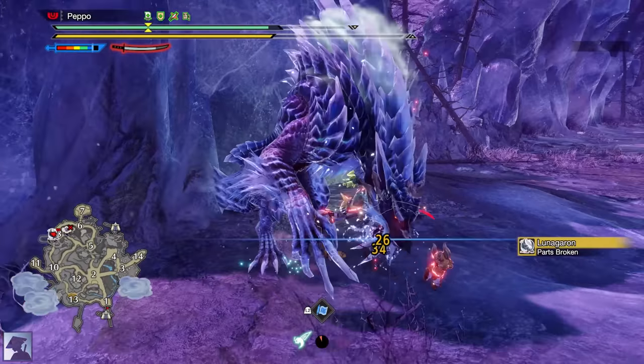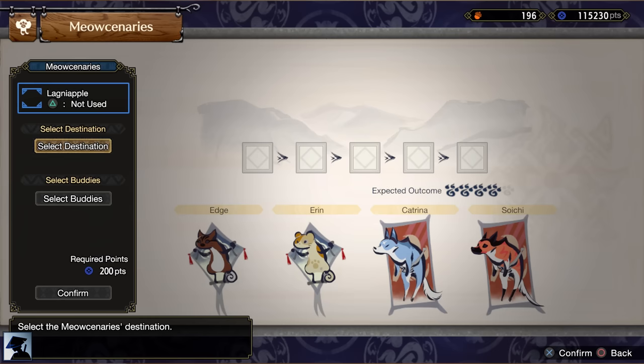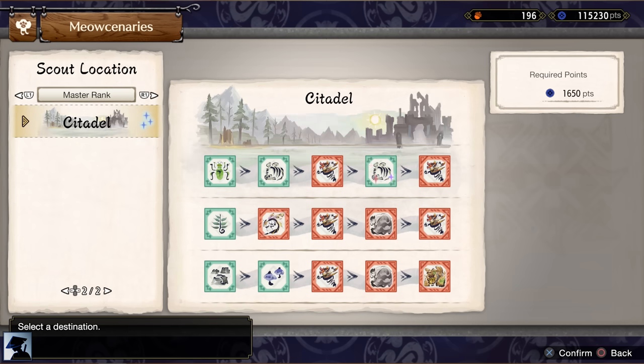Don't forget to use the Anti-Dragon Jewel on your weapon for this fight. If you complete the Urgent Quest, you will unlock the Master Rank 4 quests. Moreover, the Meowcenaries will now be available to send to the Citadel.